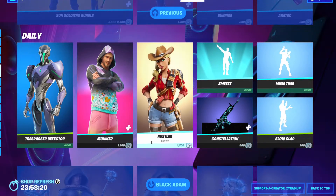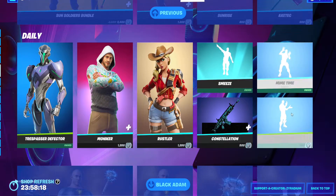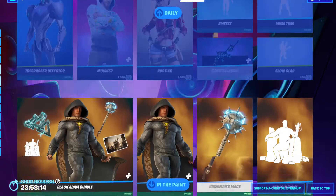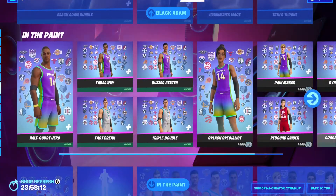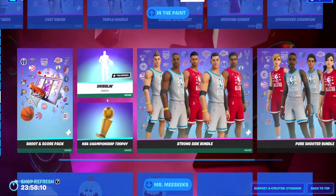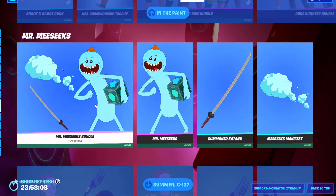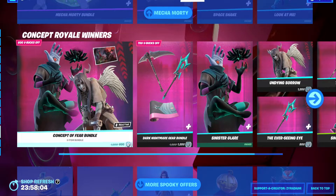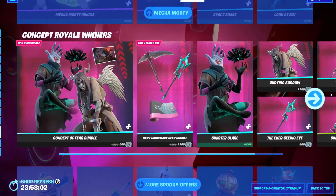Trust Back, Defector, still here — Moniker, Rustler, Smee's, Meantime, Slow Clap, Constellation, Black Items Bottle — still here. We still got all the NBA skins here, and Mr. Sneak, Summer MCA, Morty, and all these other items.